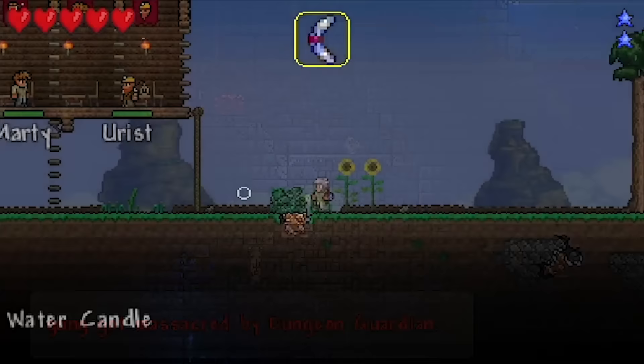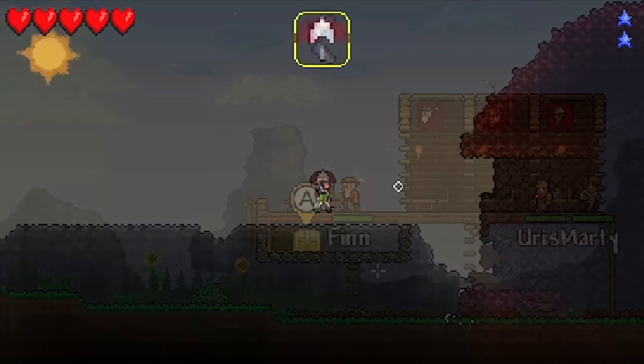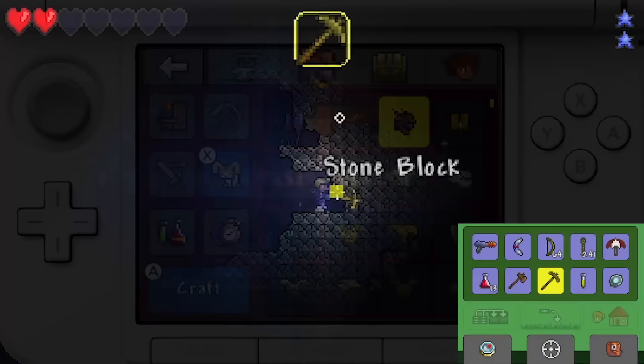However, there were several ways to sequence break in these older versions. I was debating fishing up the Reaver Shark, which pre-1.4 could mine hellstone, but I didn't really feel like fishing. So instead, we set our sights on acquiring some meteorite, which is as easy as destroying one shadow orb - no world evil boss kill required. We just skipped straight to crafting meteor armor and a space gun, and before long we found our first game-breaking exploit.